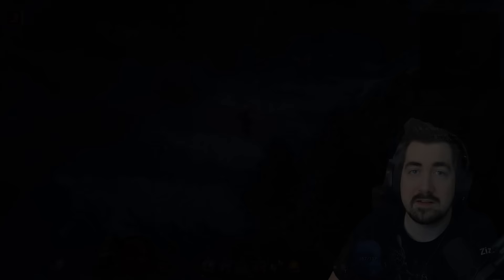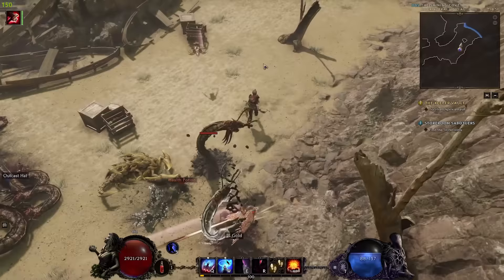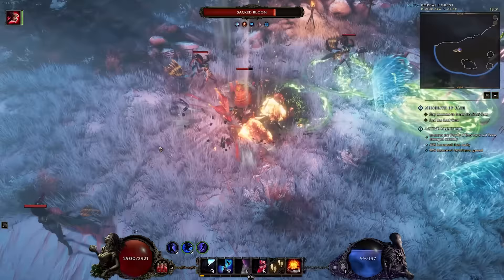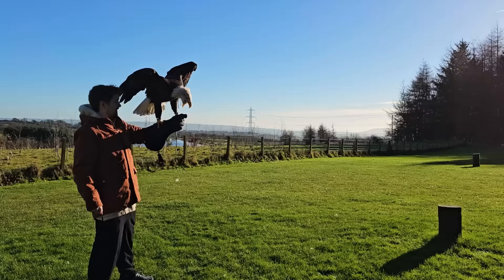That marks the end of the Falconer showcase. Make sure you go to Maxroll for a detailed breakdown. Overall, the class looks extremely promising — it's certainly a unique way to approach a Summoner and Combat-Heavy Hybrid class that we've never really seen in an ARPG before. A huge thank you to all the Maxroll creators that helped make this video. The Falconer comes out February 21st with the full release of Last Epoch. And a big thank you to 11 Hour Games for making an amazing game and letting us show off the Falconer. As always, try to die less than I do.